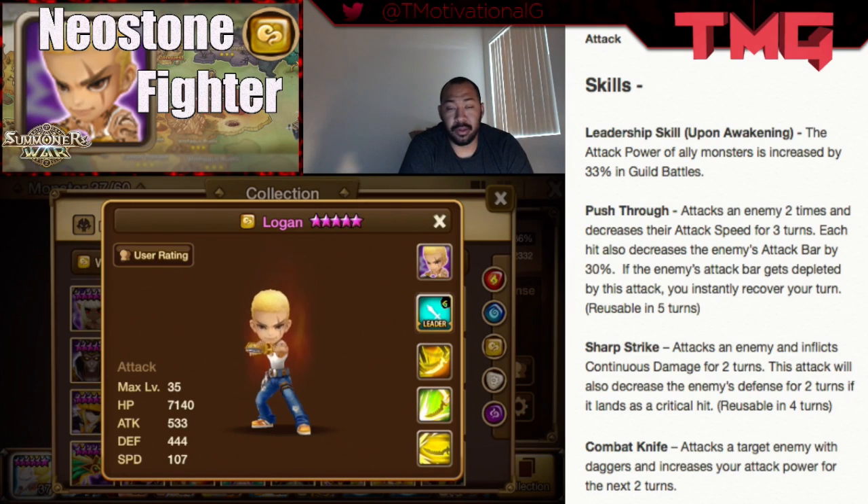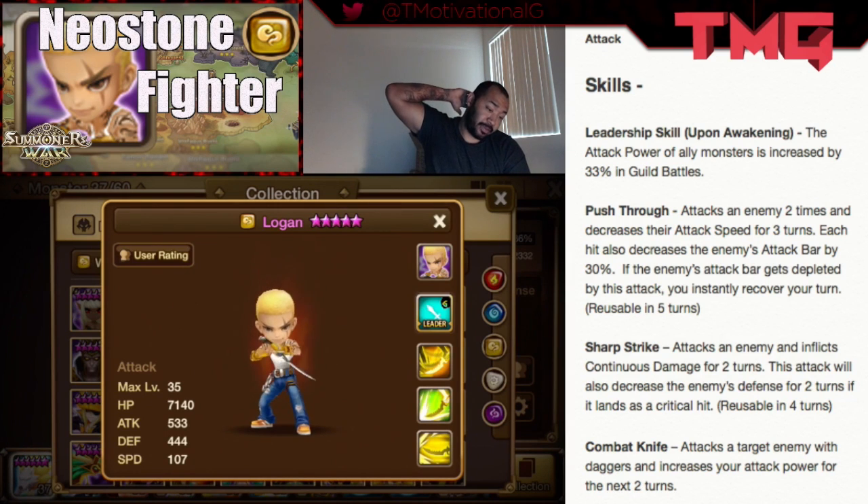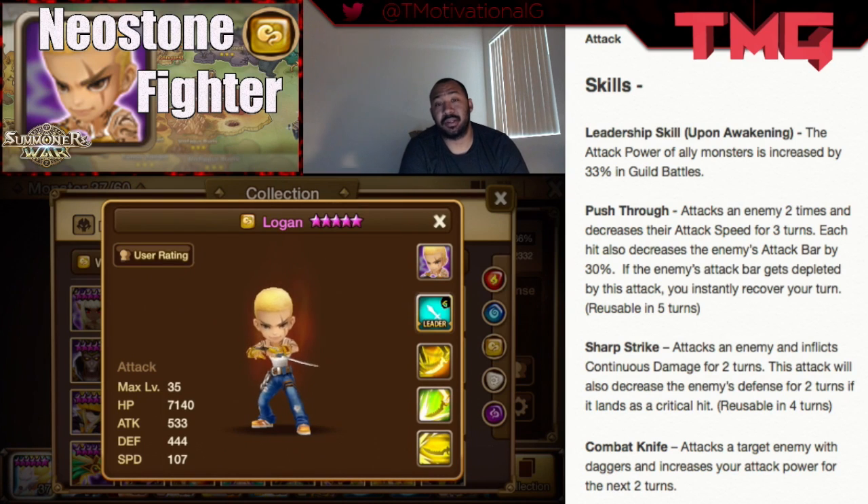He's going to pair well with attack bar increase units, because his combat knife already increases his attack power, so he's basically always going to have a permanent attack buff. The question is what units you should put with him to get the biggest bang for his buck. If you're running him with two attack bar increasers, or with Verde, or Verde and Bella, or Tyron and Verde, or Verde Hill the fire vampire — simple stuff like that can really allow you to wreak some havoc with this particular unit.